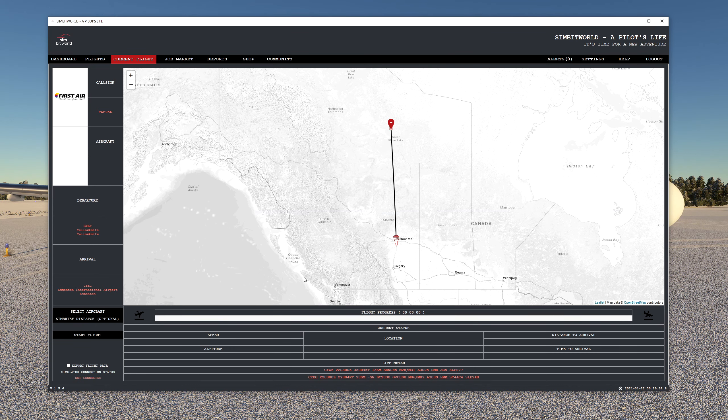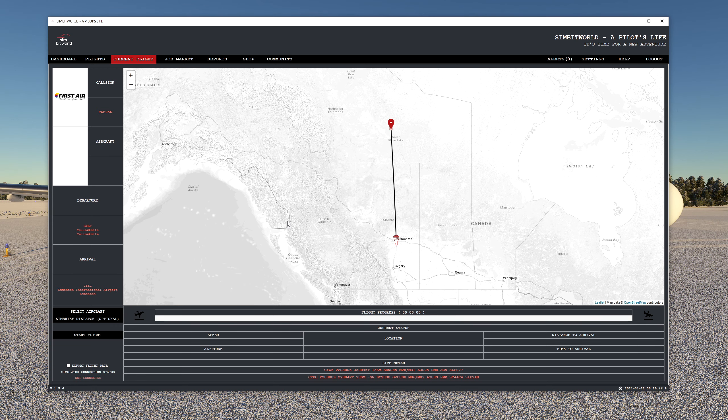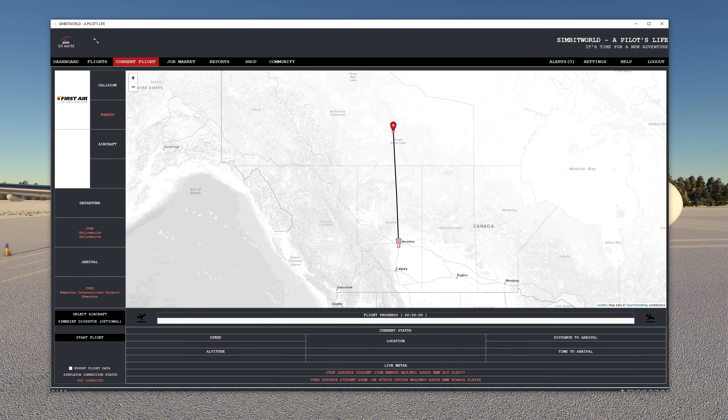This flight is usually conducted in an Embraer, but because I don't have one of those in Microsoft Flight Simulator I can use any aircraft I like. I thought for that distance an A320 seems like a good choice, and it's also an aircraft I need a bit of practice in — so let me go ahead and remove that.